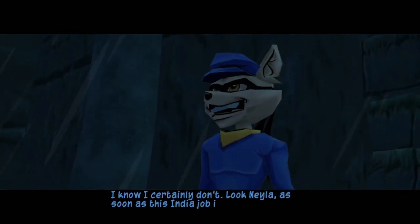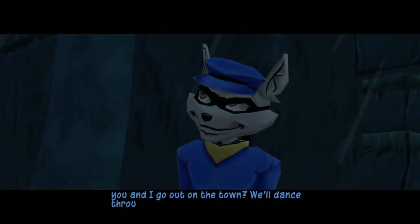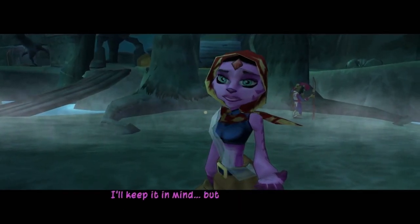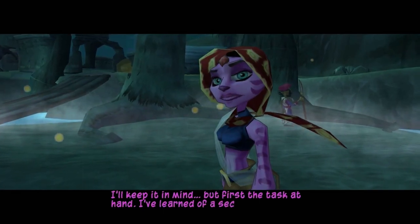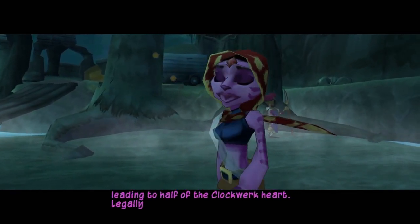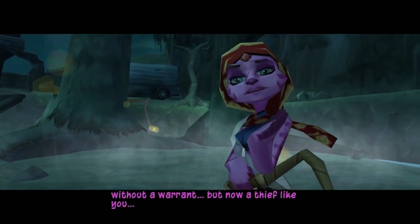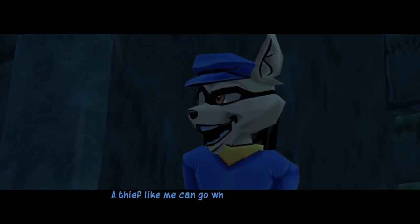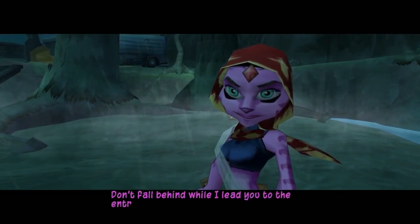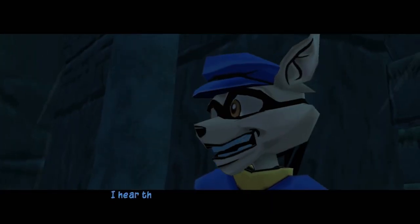As soon as this India job is over, why don't you and I go out on the town? I've learned of a secret entrance leading to half of the clockwork heart. Illegally, I can't enter the premises without a warrant, but a thief like you can go wherever he pleases. Don't fall behind while I lead you to the entrance — this place is thick with guards, and standing still can be lethal.